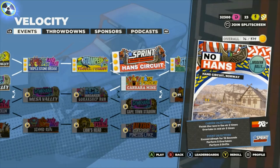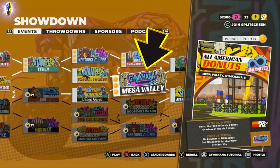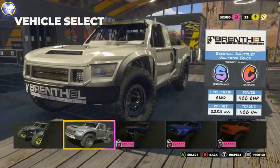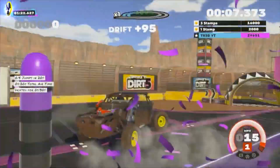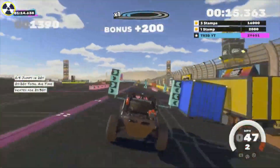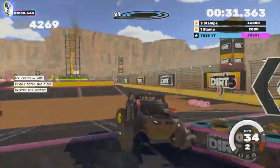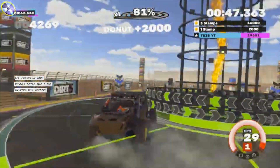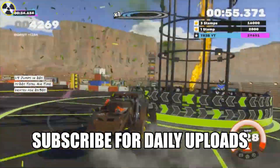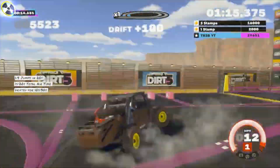Now, there is an even faster way of doing this and it is with this event here - the Mesa Valley. Go here and do this event. It's a slightly different event. You can go AFK - just leave the car there, go away, come back to it and you still get money, rep and XP for doing absolutely nothing. Just letting the car rest there. You still get loads and loads of money, XP and all that.